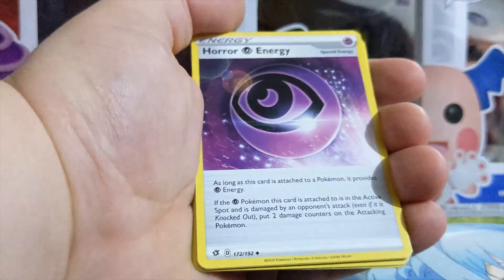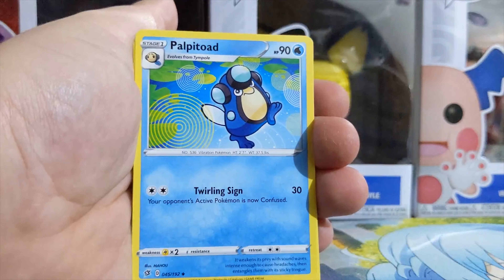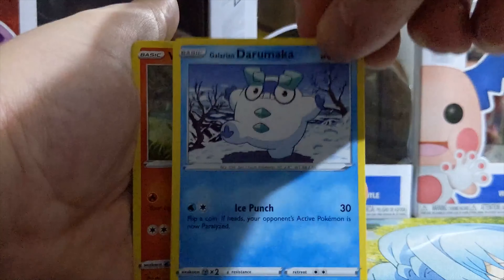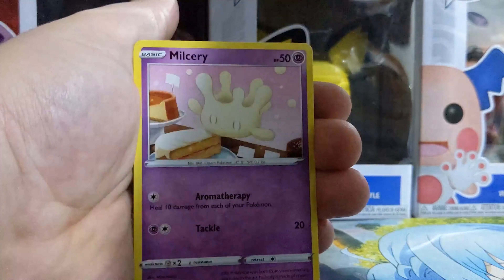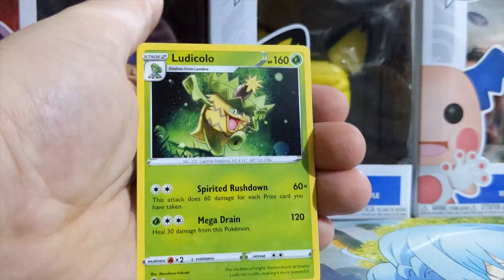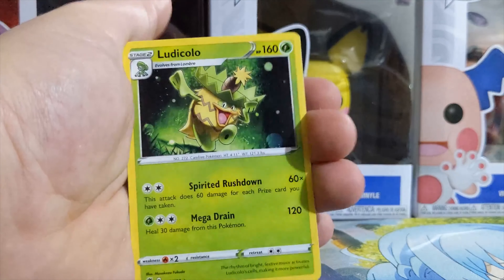Damn it, we got Horror Energy. Poipole. Morgrem. Galarian Darumaka. Vulpix. Milcery again. Galarian Farfetch'd. Galarian Meowth. Nosepass. And for the last one — Ludicolo. Ludicolo? I think that's how you pronounce it.